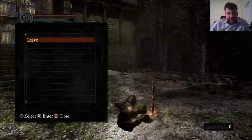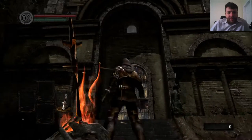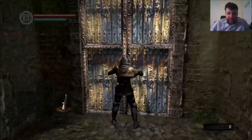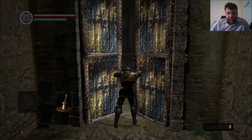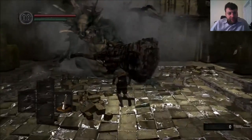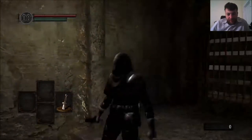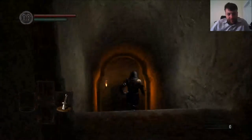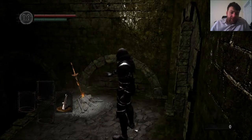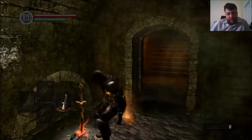Alright, first bonfire lit. This is a cool thing I'm sure you see on every playthrough, but you can see the first boss right up there — the Asylum Demon. This is the first game I've ever played that's really done this well, where they introduced the first boss and you just start whacking on it. You don't even know the controls, you have no idea what you're doing, and it just teaches you that it's okay to run away. I thought that was so smart.